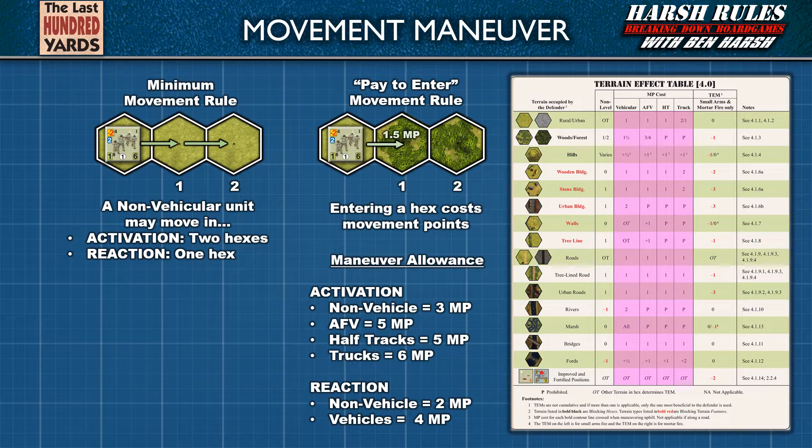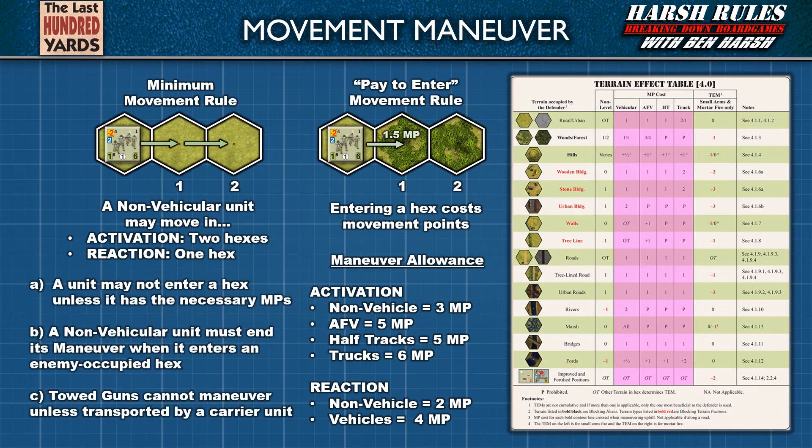Each unit type has its own movement point allowance. For activation: non-vehicular units get 3 movement points, armored fighting vehicles 5, half-tracks 5, and trucks 6. When in reaction, non-vehicular units get 2 movement points, and vehicles 4. Some key rules: a unit may not enter a hex unless it has the necessary movement points and must pay the full terrain cost. A non-vehicular unit must end its maneuver when it enters an enemy-occupied hex. Towed guns cannot maneuver unless transported by a carrier unit.